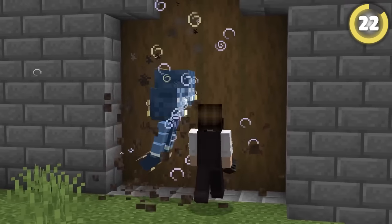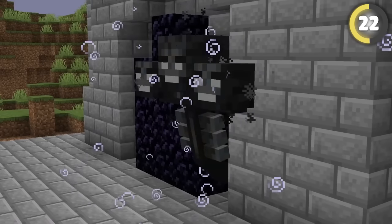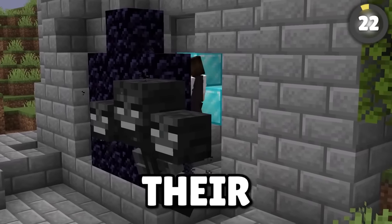Spawn a Wither to help you break in. The Wither's attacks can destroy almost any block in Minecraft, so lure it to your friend's base and watch it make massive holes even in obsidian walls. Jump in and take their stuff.